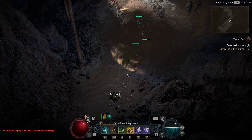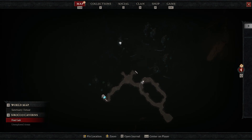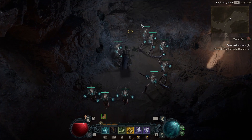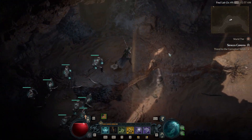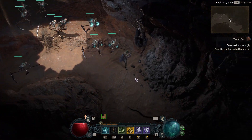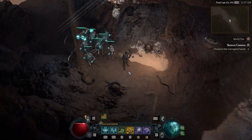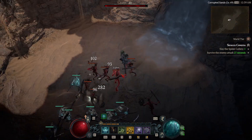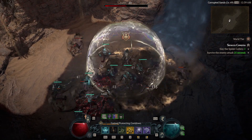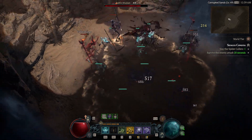As I'm running through this, I'm getting about one to two legendaries per run. Here is the first circle complete, and then we'll have another big circle right here. I'm playing this on World Tier 2 and getting about 110k XP per run. If you go through it pretty quickly, it'll take you about seven to eight minutes.